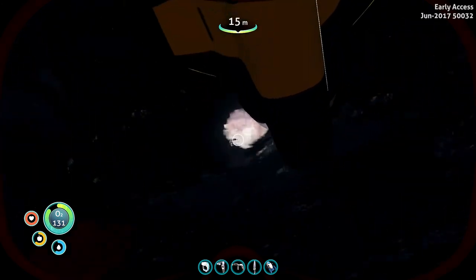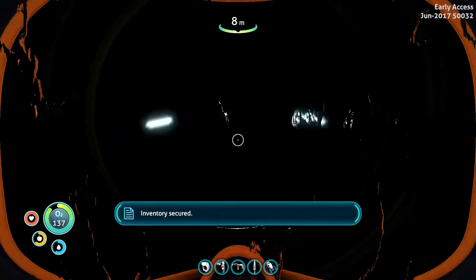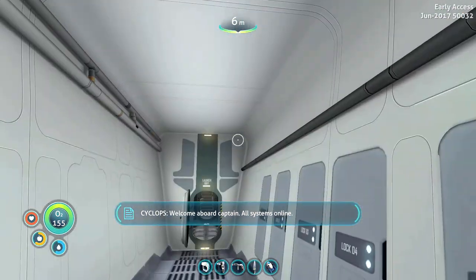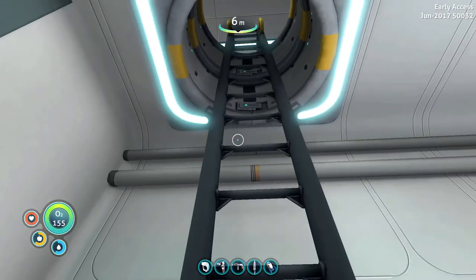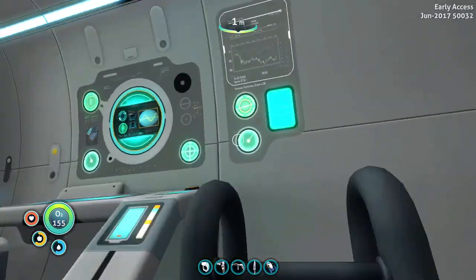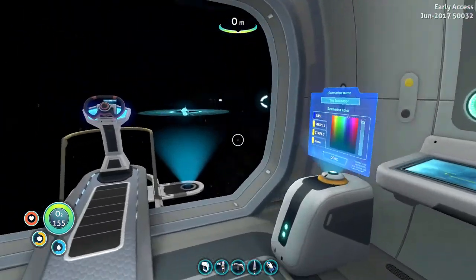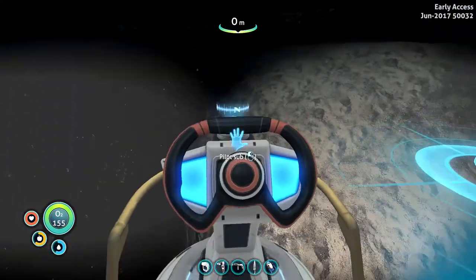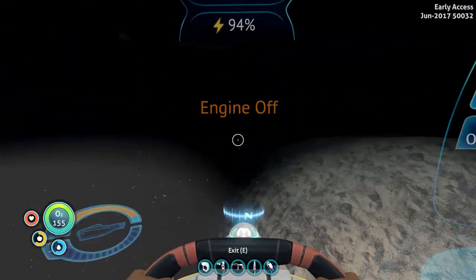Let's go ahead and find that moon pool to go through. Welcome aboard, Captain. All systems online. Why, thank you, Charles — I'm going to name him Charles, by the way. So proper. External floodlights on. Yes! Let's begin. Let's dive.